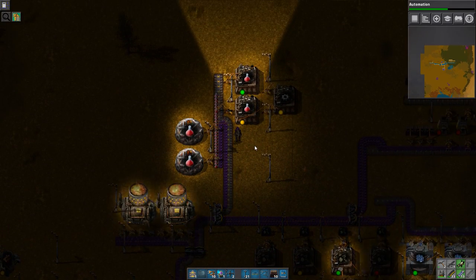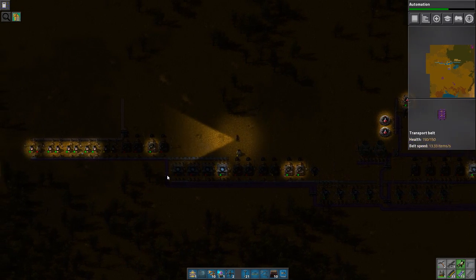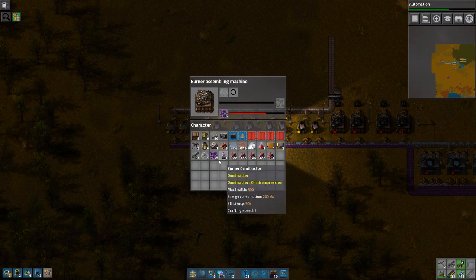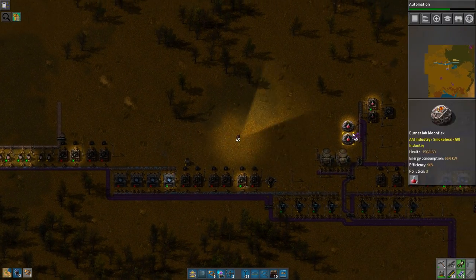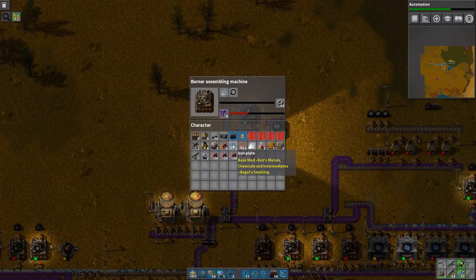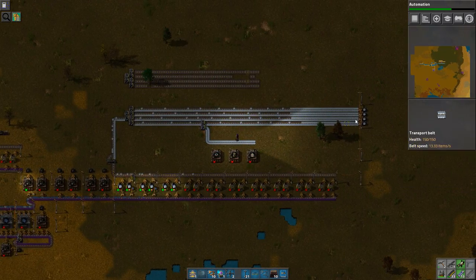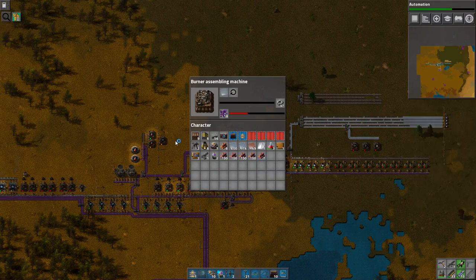And there we go, that's the end of this episode. So today we got copper extraction going — well, copper minus one inserter it seems. There you go. Makes no sense whatsoever. Today we got copper going, we re-automated science because I messed science up before. Gonna put some more iron in you in a second. I'm not going to limit that for now. I want electric assembly machines as quickly as possible, so that's what I'm gonna work towards.